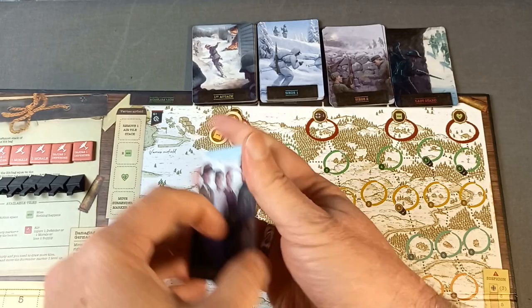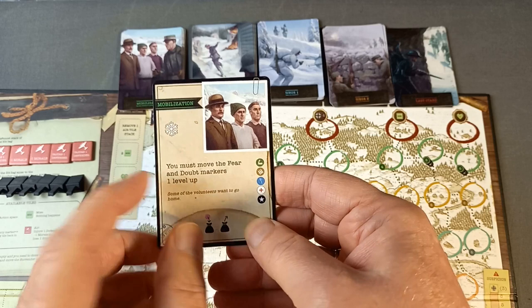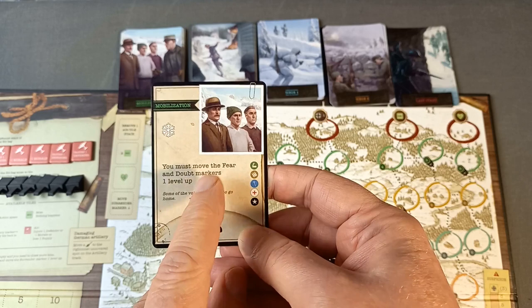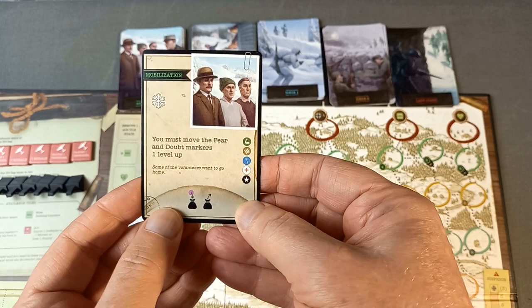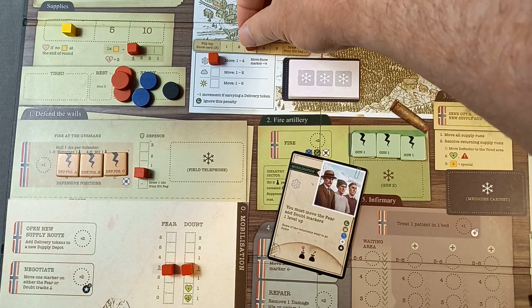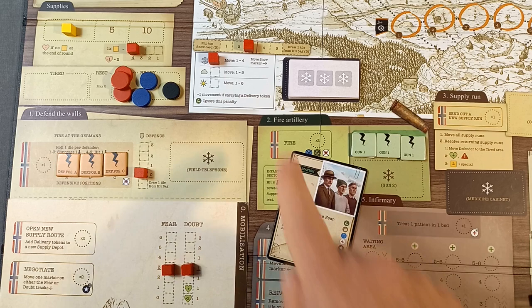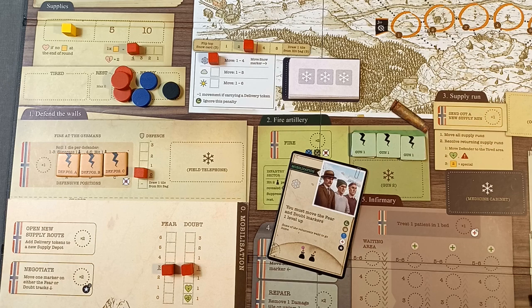The card drawn says some volunteers want to go home. The weather is going to be bad — it's going to snow. We've got to move the fear and doubt markers up one. The snow track is used for shoveling snow; if we push the marker up we can pick snow cards which contain lots of goodies. However, when it's snowing we have to move that marker back one, making it more difficult to clear the snow.